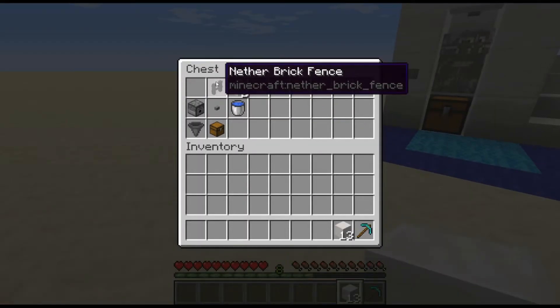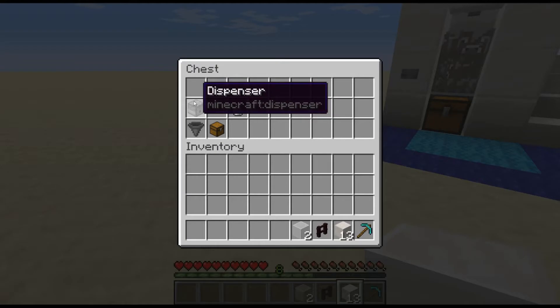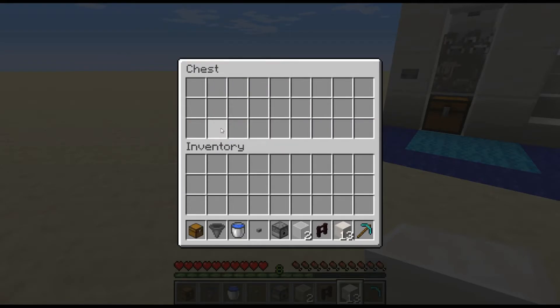What you're going to need is a block of quartz, some type of fence — you don't need a quartz block, it's any building block. I prefer glass, and then a dispenser, button, water bucket, hopper, and a chest.